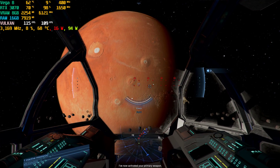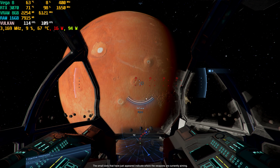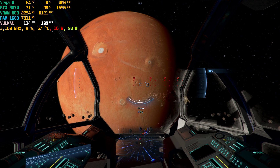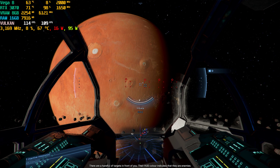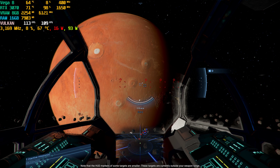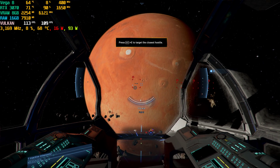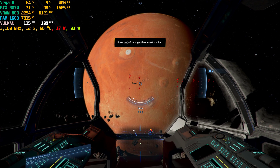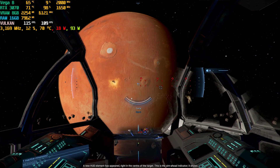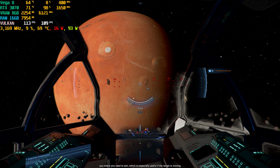I've now activated your primary weapon. The small dots that have just appeared indicate where the weapons are currently aiming. They will automatically track your current target as long as it's close enough. There are a handful of targets in front of you. Their HUD color indicates that they are enemies. Note that the HUD markers of some targets are smaller — these targets are currently outside your weapon range. Select the closest enemy target. A new HUD element has appeared: the aim ahead indicator. It shows you where you need to aim, which is especially useful if the target is moving.